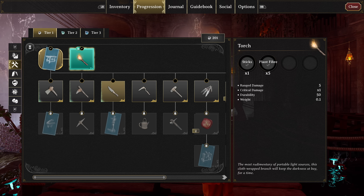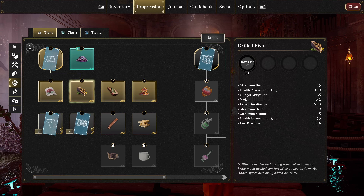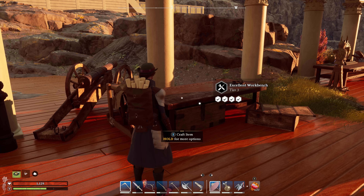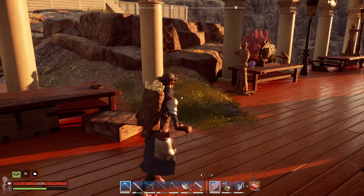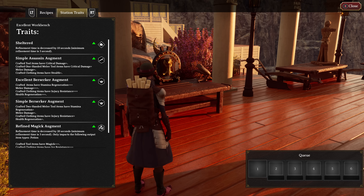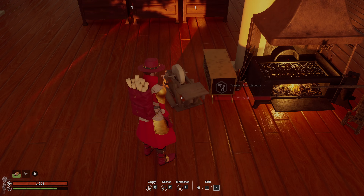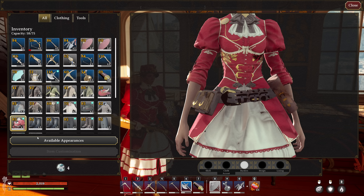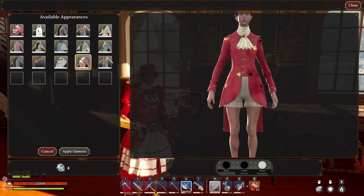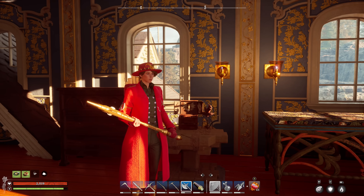The new progression tree gives you direct control over unlocking recipes as you gain essence, aligning your growth more closely with in-game accomplishments. Augments have been reworked to make them more beneficial — they're no longer required to unlock recipes, but instead provide powerful bonuses to your crafted items or increased yield from refinement benches. And for those who place a high value on fashion, the new Glamour Station lets you transfer stats between gear, allowing you to maintain your preferred look without sacrificing functionality.